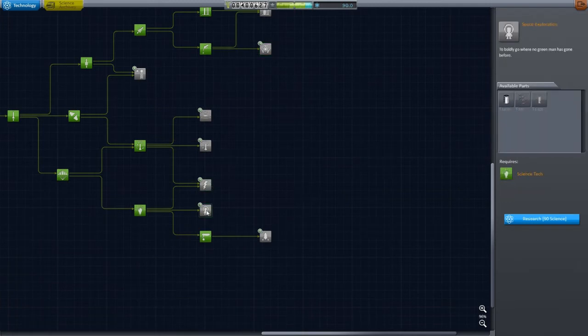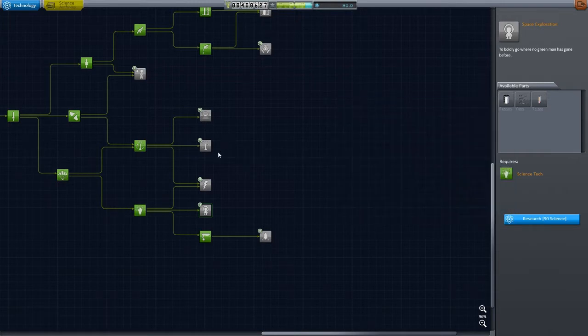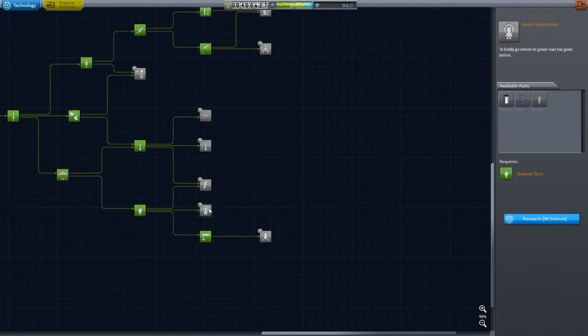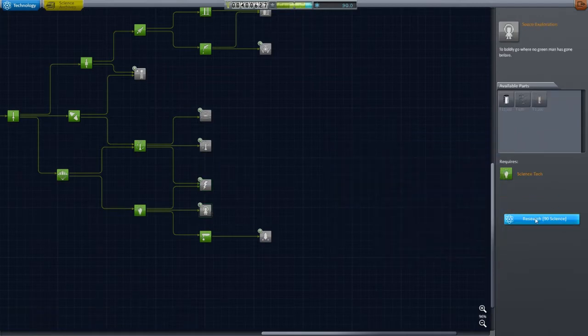I'm not sure what I want for sure. I think I want this mobile processing lab because that will provide a lot more science for us. But I also want to get the space plane things up and running. Tough call, but I'm going to have to go with the mobile processing lab stuff. Research that for 97 — not enough science, I have 90.